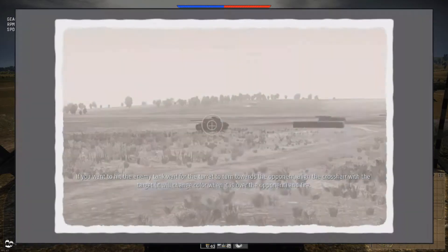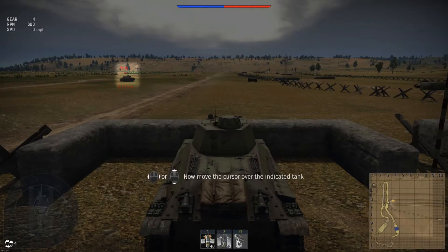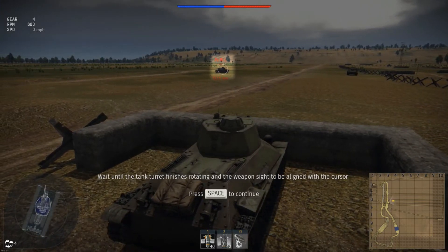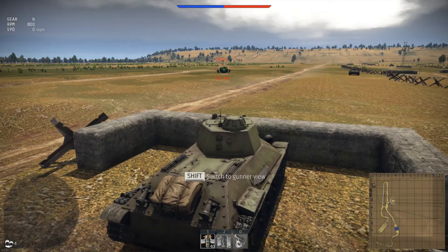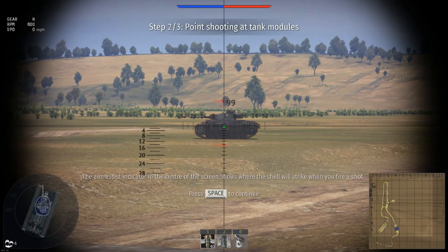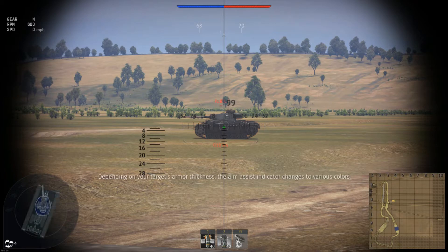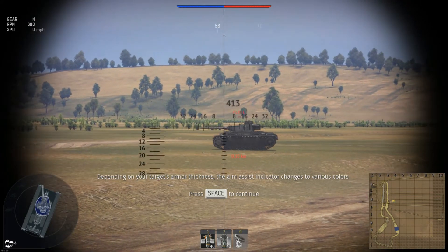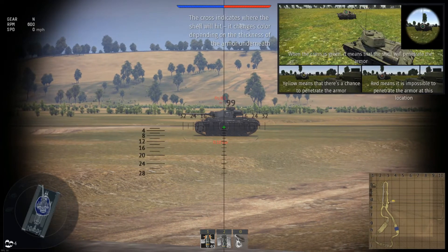If you want to hit the enemy tank, wait for the turret to turn towards the opponent and align the crosshair with the target — it will change colour. This is on high settings by the way, it's just really low quality video. The aim assist indicator in the center shows where the shell will strike. It turns red if the shell cannot pierce the armour, yellow if it is possible to pierce, and green if it can easily pierce, depending on the target's armour thickness.